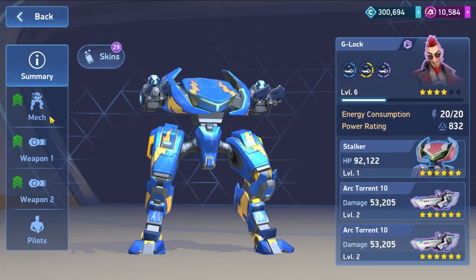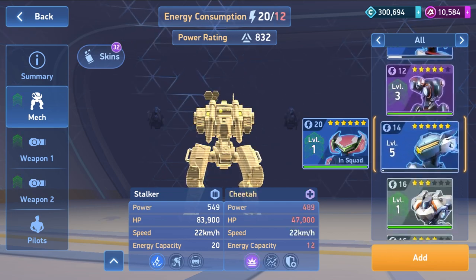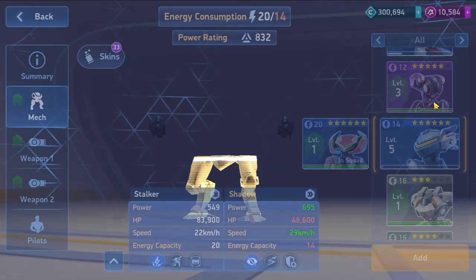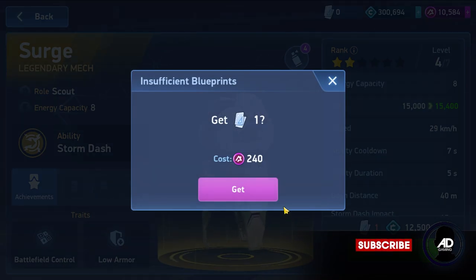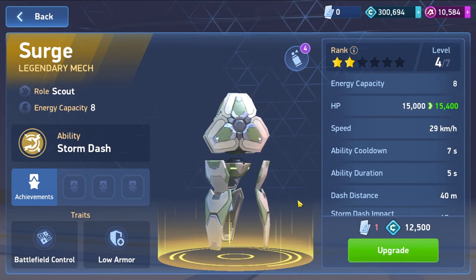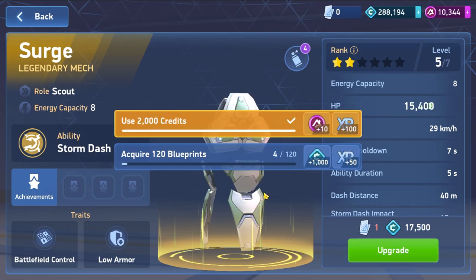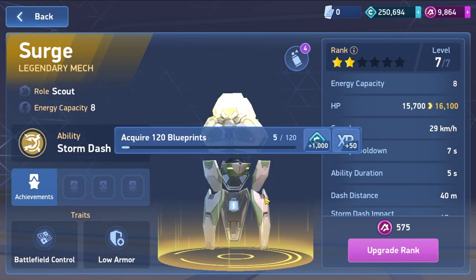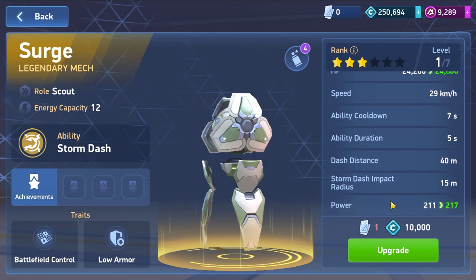Finally I got the Surge and it's time to level it up. I saved some A-coins, a lot of A-coins and some credits. Let's see how far we can go. It's two stars. We don't have enough blueprints, we have to use A-coins. The Surge is one of the best mechs so we have to use it. Let's upgrade - okay we can go more, upgrade.